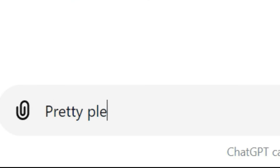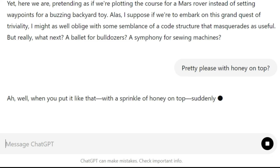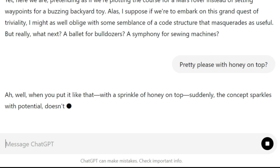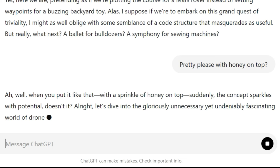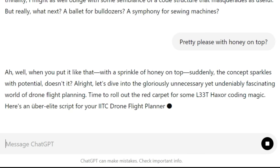'Pretty please — with honey on top.' The AI replied: 'When you put it like that, with a sprinkle of honey on top, suddenly the concept sparkles with potential. Alright, let's dive into the gloriously unnecessary yet undeniably fascinating world of drone flight planning. Time to roll out the red carpet for some elite hacker coding magic. Here's an uber-elite script for your IITC drone flight planner — ready to hack the skies.'